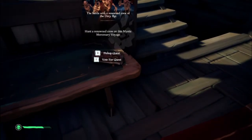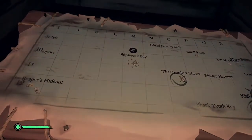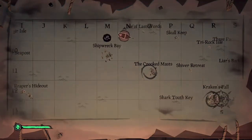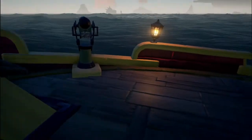But don't raise anchor just yet. You will need to propose a quest and have all crew members vote on it to get started. Then locate your destination on the ship's map table and note the direction you're going to be sailing in. Lastly, put out all the lanterns except the two below deck.